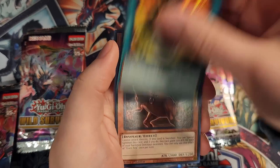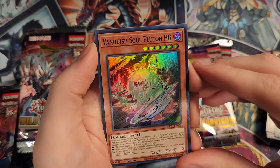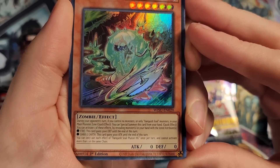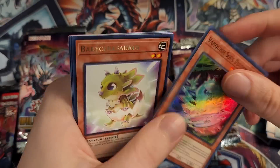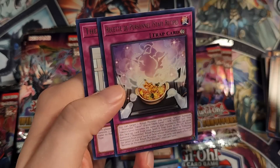We need to see some Ultra Rares — we have not seen any Ultra Rares. Double Evolution Pill, Giant Rex — those oftentimes combo pretty well together. Vanquish Soul Pluton HG. These cards reveal monsters in your hand and then get special abilities based on them. This one gets special abilities based on Fire, Dark, and Earth, so they can go with a lot of different archetypes. A bunch of them have free special summon effects, which is pretty cool.